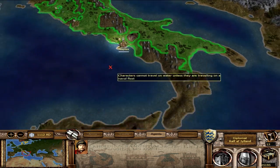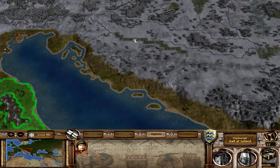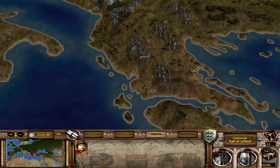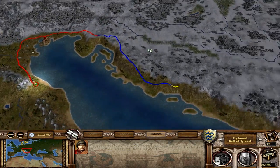The next port of call looks like we'll have to move him back up north towards whatever factions are down here. I know Venice probably owns most of this land, but the Byzantines will be down here as well. We'll just move our diplomat down there and see what we can do.